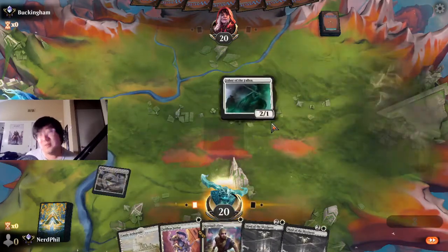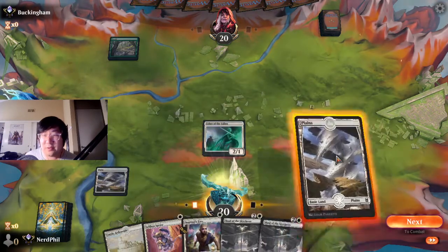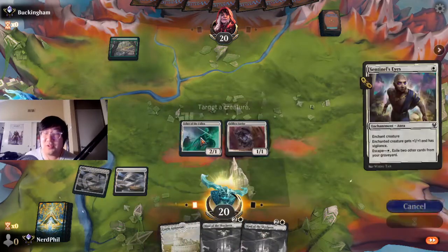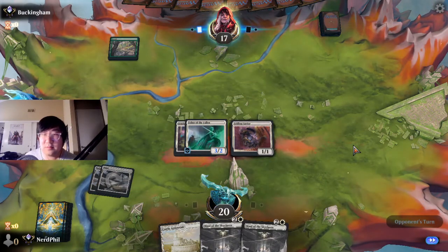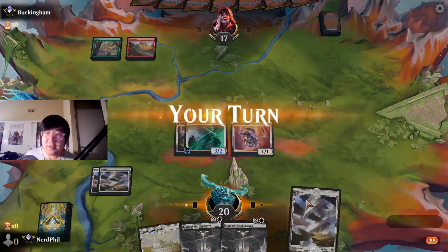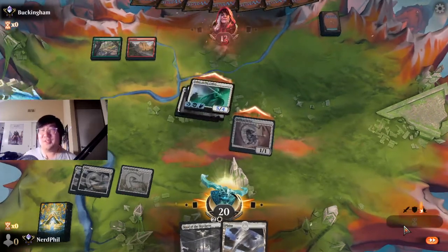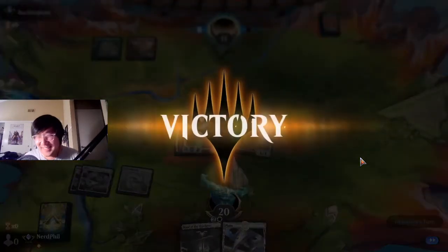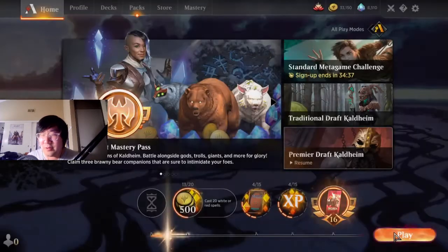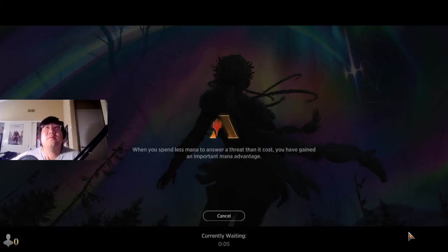This hand is a little on the low end but pretty hard to pass up with all the stuff we've got going on. I'll roll with it — and we drew the land anyway, so we are getting massively rewarded. Giving vigilance is not bad either. If they Bone Crusher it, that's okay — we just go boop boop. Doesn't even have it! My friend, you are going to be in a lot of hurt — 5/4 flying vigilance first strike with protection.